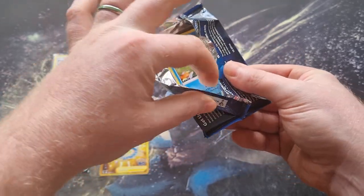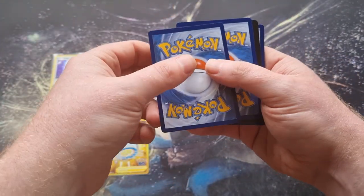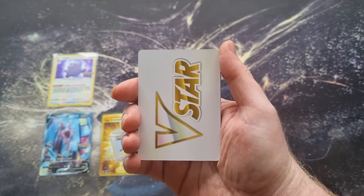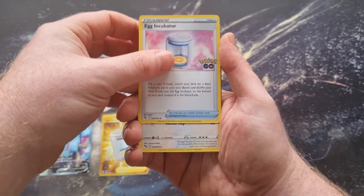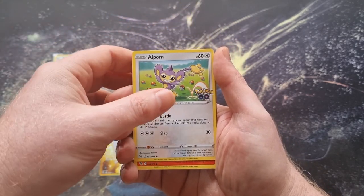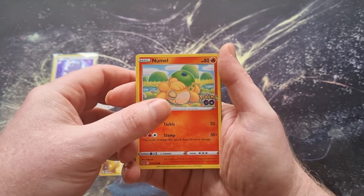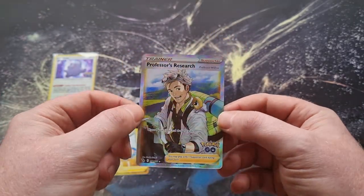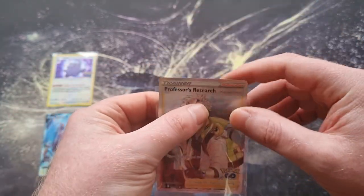I'm so happy they brought out the Pokémon GO set. Especially after last week's opening when we got absolutely nothing. We got a V marker so we don't have to worry about the energy trick. After last week where we completely bombed out and didn't hit anything at all, now we are hitting like there's no tomorrow! Chansey, Magikarp, Ampharos, Charmander, Eevee, Numel, a reverse holo Bibarel, and we got ourselves a Professor's Research full art!